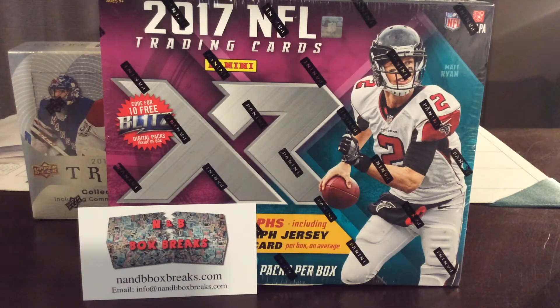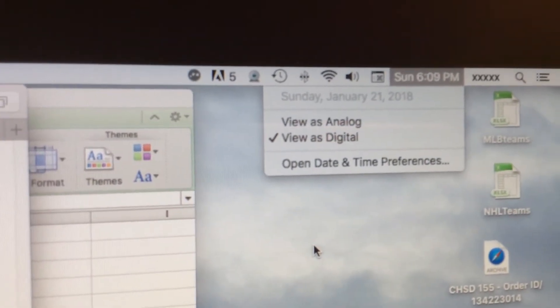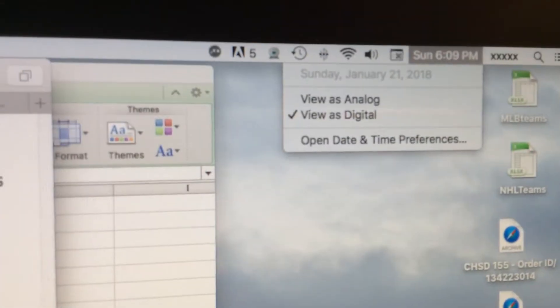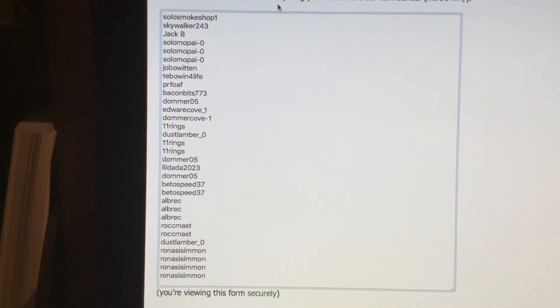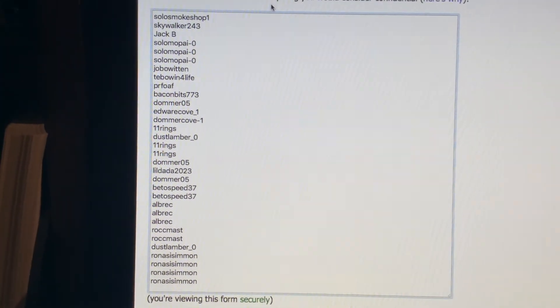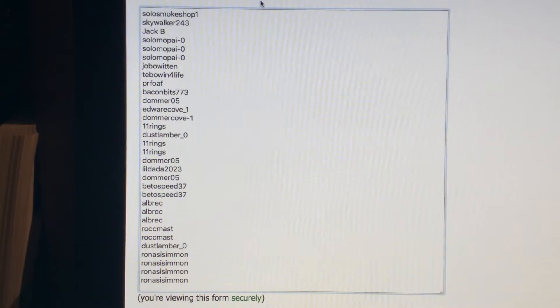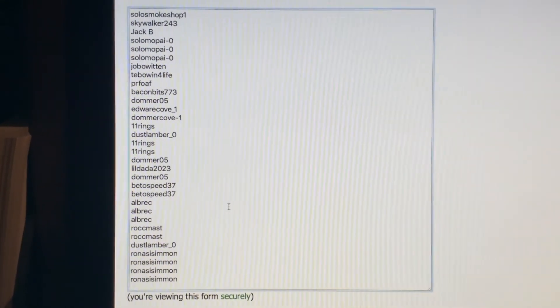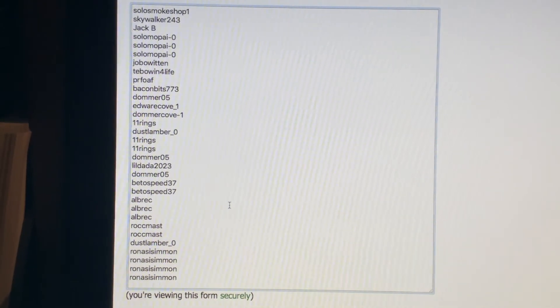Hello everyone, NMB Box Breaks doing a box break on a 2017 Panini XR football. It is Sunday, January 21st. Here are all 32 spots — thanks everybody for getting in, a lot of new people I see in the break. For everyone that's new, we randomize this list and the team list three times each.